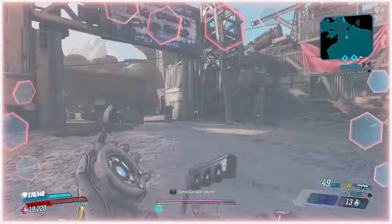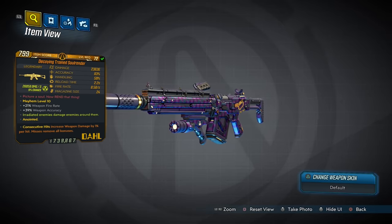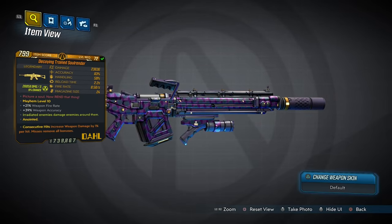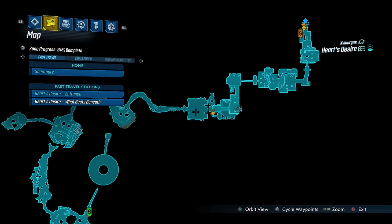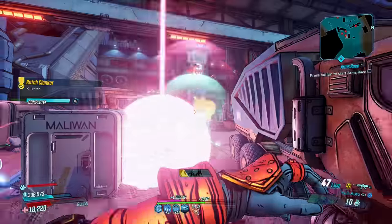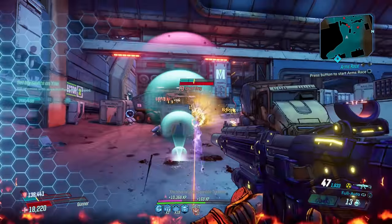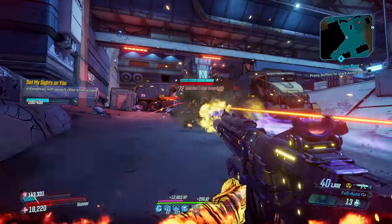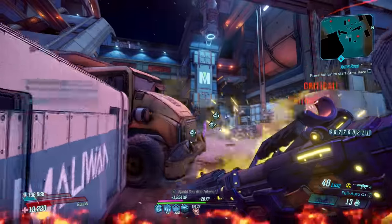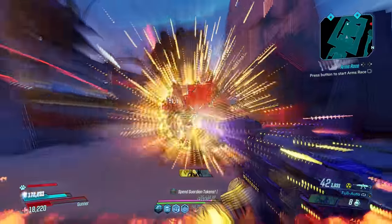We open this updated countdown of the top 10 legendary weapons for Moze the Gunner with the Soul Render, a Dahl assault rifle exclusive to Guns, Love, and Tentacles, which can come in all elements and can only be dropped from either Tom or Zam, who you fight around here in Heart's Desire. The Soul Render makes its way onto this list through its unique effect, which summons explosive skulls alongside its bullets that will hunt down your enemies. On Moze, as we spec into splash, those skulls will hit extremely hard, destroying whatever's left of your enemies' health bars.